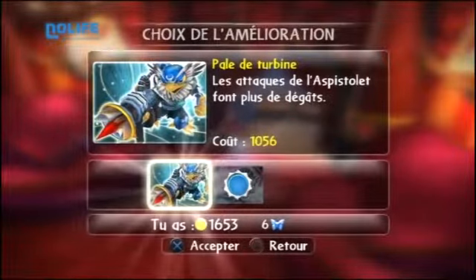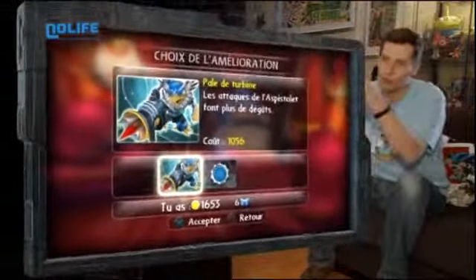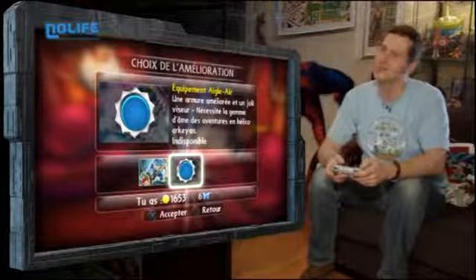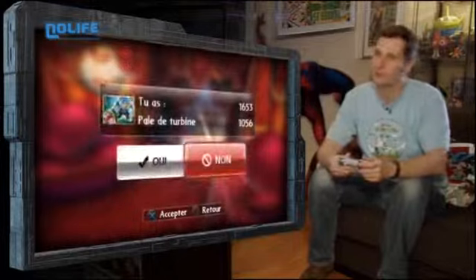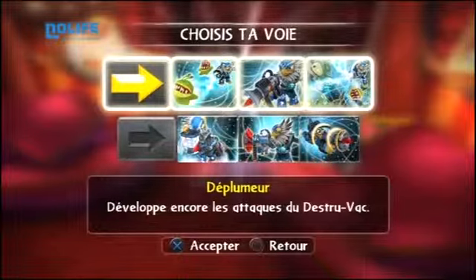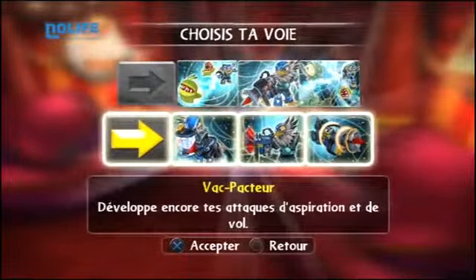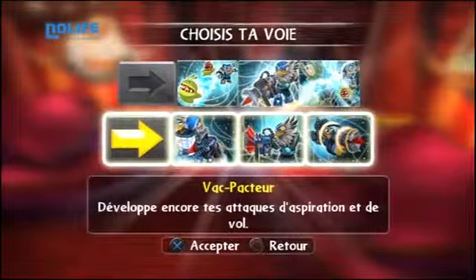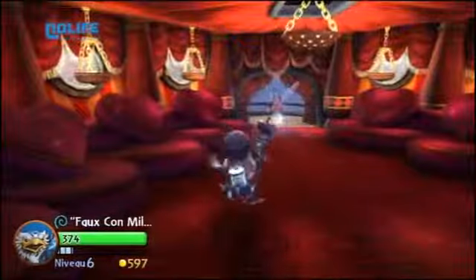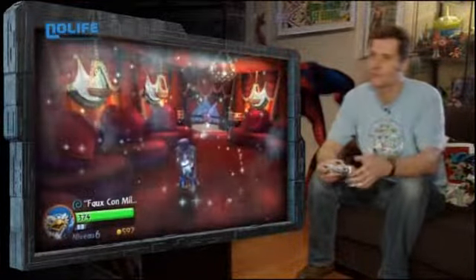Les attaques de l'as pistolet font plus de dégâts — ça coûte 1056. J'ai récolté 1653 pièces d'or, je vais me l'offrir. C'est un truc qu'on peut récupérer uniquement en faisant des quêtes annexes. Et maintenant, je peux choisir différents trucs — des plumeurs qui développent les attaques de l'aspirateur. Il y a un petit côté RPG : on améliore ces personnages en choisissant différentes options.